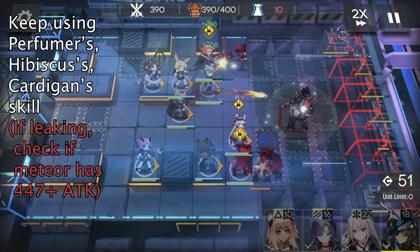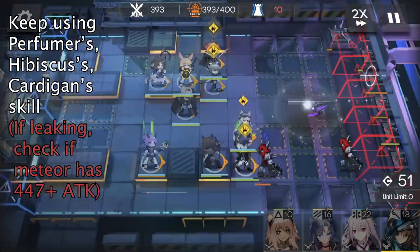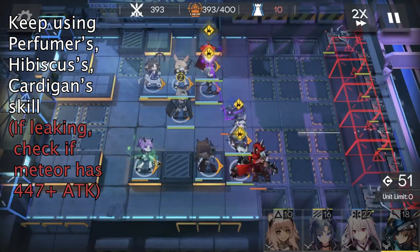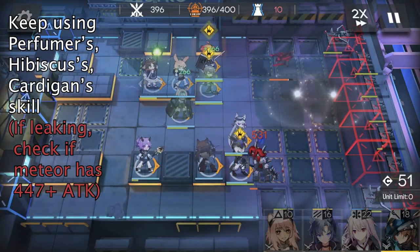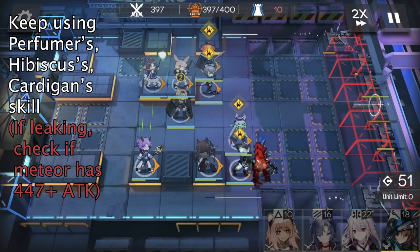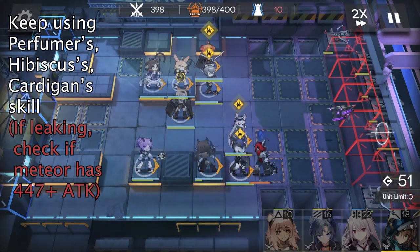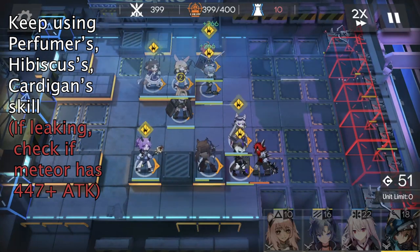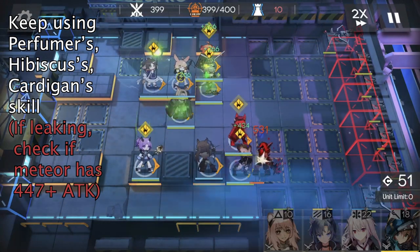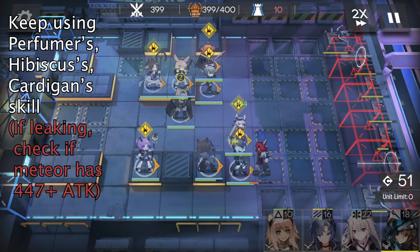In very unfortunate cases, your Spot will leak enemies and sometimes your Meteor will leak drones. In that case, your Meteor's attack is probably too low. You may need to improve her trust or level up Meteor. Thank you for watching. If you find this guide helpful, please click the like button.